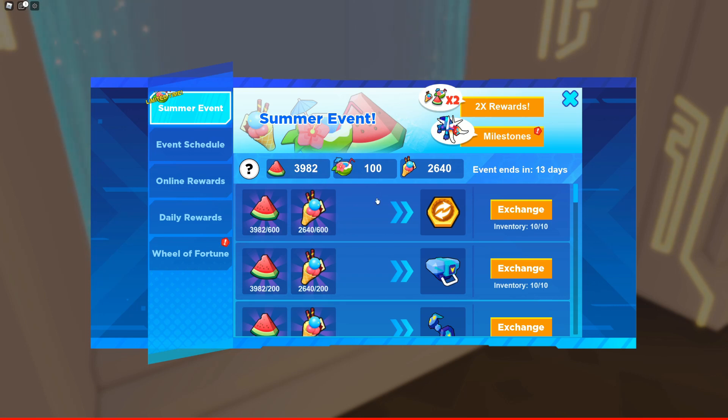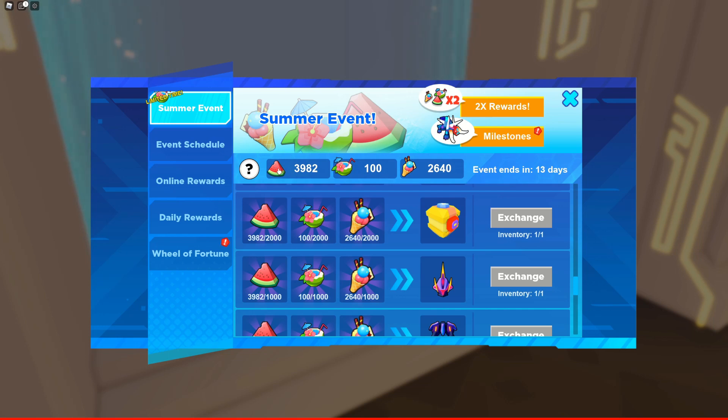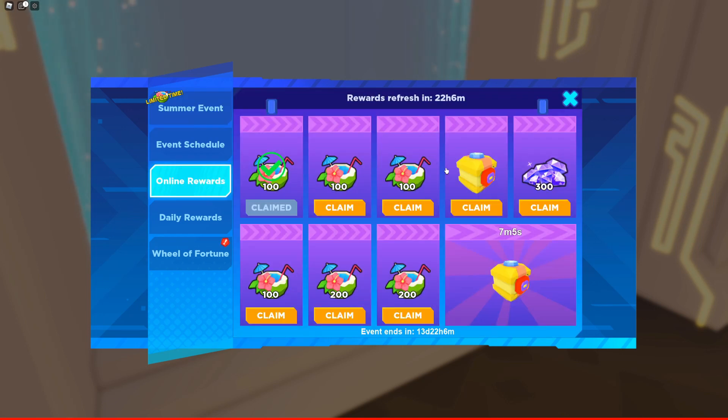The last item is the coconut drink, and I saved this for last because you might not be able to get all you need. Watermelon you can get an unlimited amount — just keep killing enemies. Ice cream cone is the same — just keep doing the crypt. But for the coconut drink, I did the calculation: if you only collect from online rewards every single day, you get 800 per day, so over 14 days you will get 11,200.